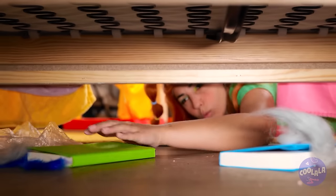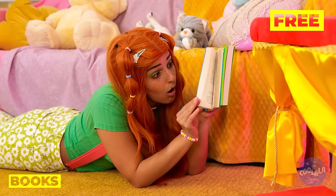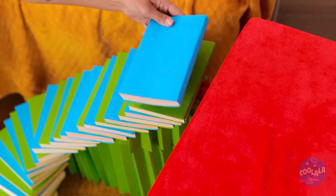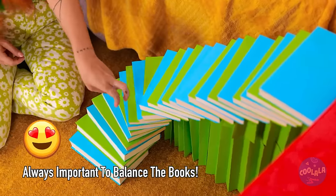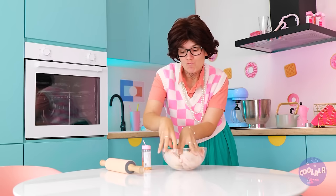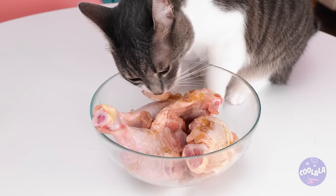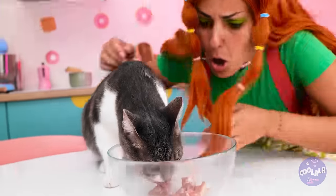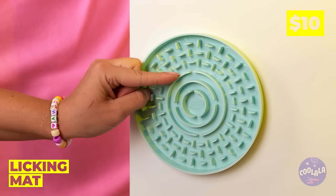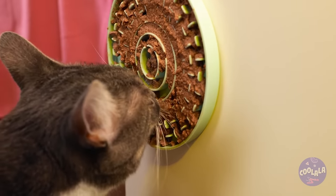Hey, what's under here? Books! This'll come in handy as our new cat staircase! Of course, cats always land on their feet! Ooh, the cookies are burning! And while she's not looking, Luna's in the mood for chicken! Let's get you some lunch — smear some food on this licking mat! That takes care of kitty!